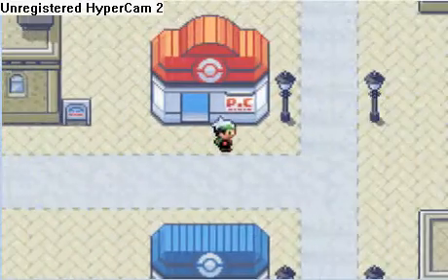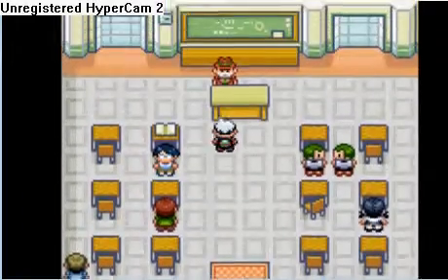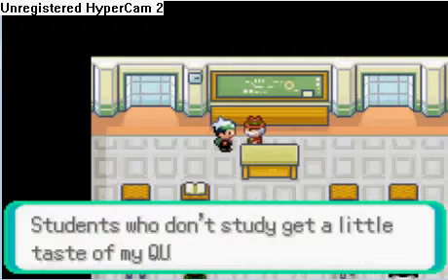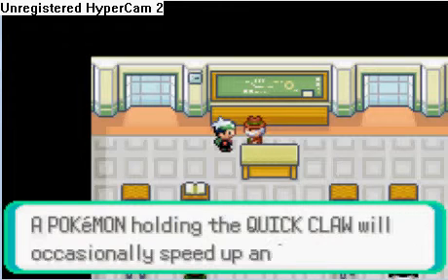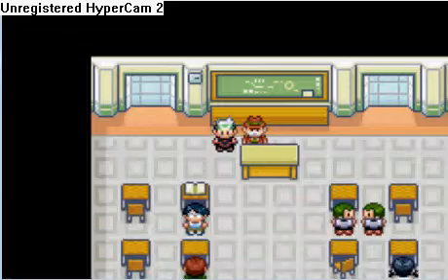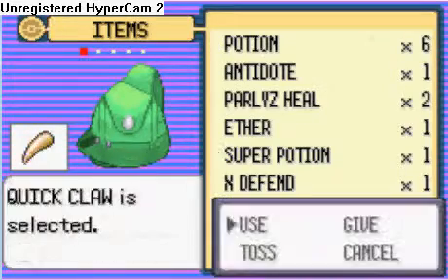I'm heading into the Pokemon Center. Heading to here. Quick Claw is a very good item — it occasionally lets you go first, even if you're slower than the other Pokemon, so it can come in handy. Let's give that to Vault, because I want that Oran Berry on Torture.